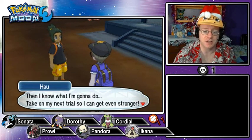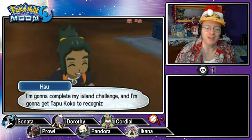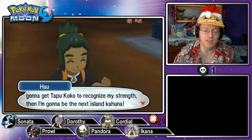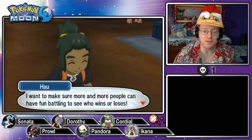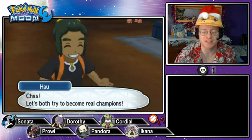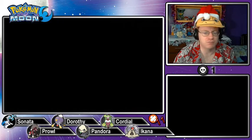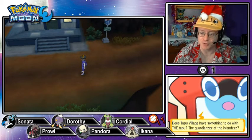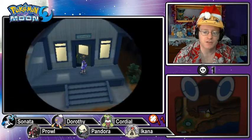Hau says if Team Skull is really looking for Cosmog, is Lily going to be okay? I say Team Skull's not that strong, but of course she's not a trainer. Hau decides he knows what he's going to do — take on his next trial to get even stronger, complete his island challenge, and get Tapu Koko to recognize his strength, then become the next island Kahuna. He wants to make sure more people can have fun battling. Does Tapu Village have something to do with THE Tapu, the Guardians of the Islands? I'm going to assume so.